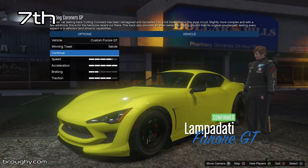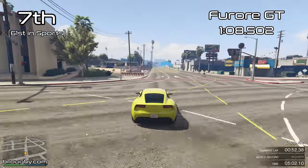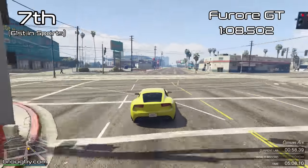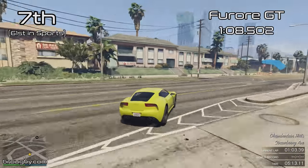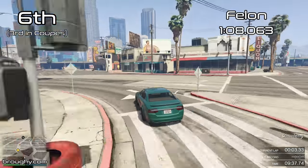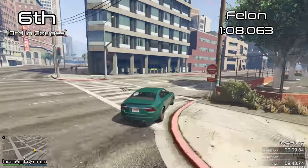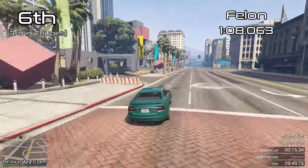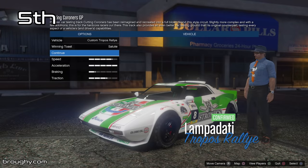Just like what we saw over the last two weeks with Dinka and then Ubermacht, Lampadati also make 11 cars. The one car that didn't make this top 10 list is the Michele GT — that's last on the list, it's not quick enough to make the top 10, and it's not that nice to drive, at least on vanilla GTA. We've obviously got the Felon and the Felon GT, classics like the Casco which is really lovely to drive, and the Furore GT. Lampadati makes some really nice stuff and a wide variety of things as well.